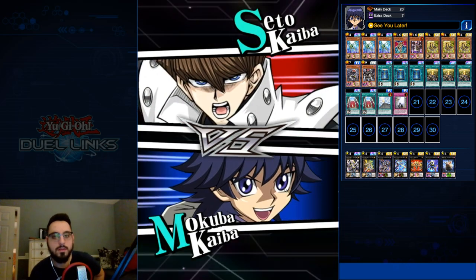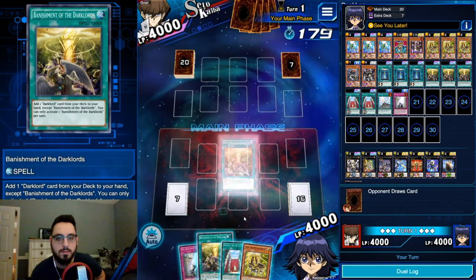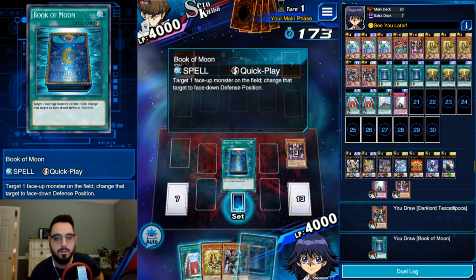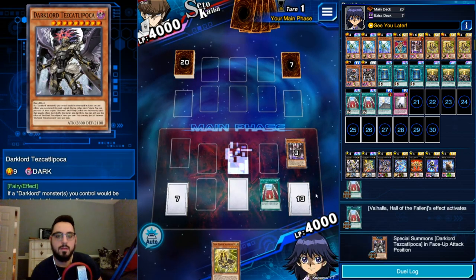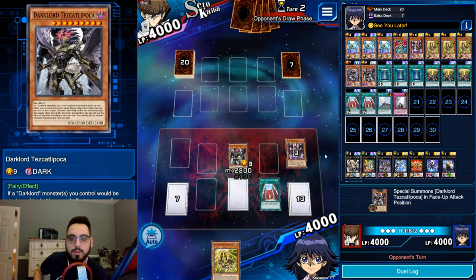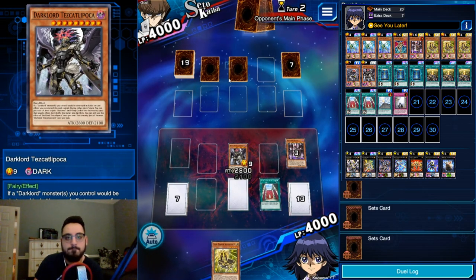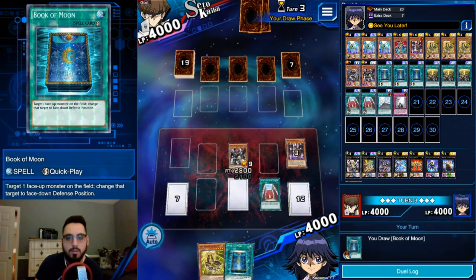We're against a Seto Kaiba player - maybe Black Wings or Shiranui - going first this time. We see chair with an Ixchel, maybe we can draw a stick. Ixchel effect, draw two - no stick, no dice. On the bright side, we can Valhalla to summon Tescatlipoca, giving us a negate and a Book of Moon. If we draw the stick, we can See You Later back Tezcat and do our stick-chair combo, so there are plenty of options available.